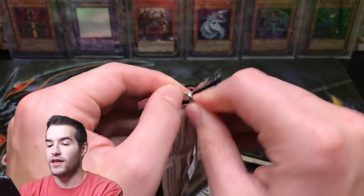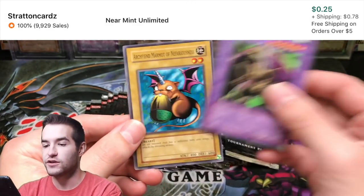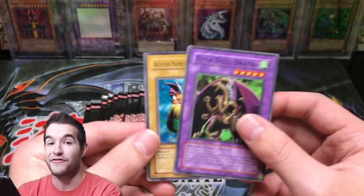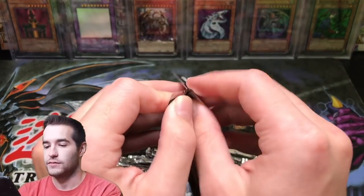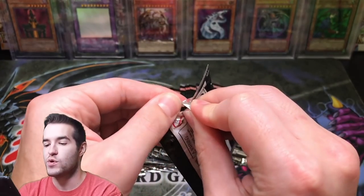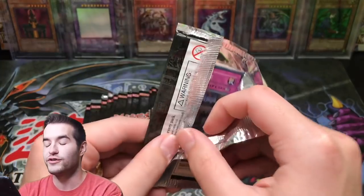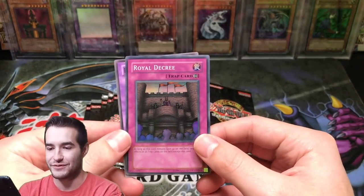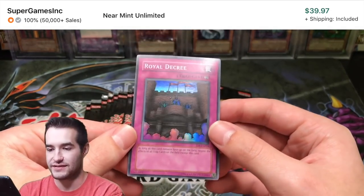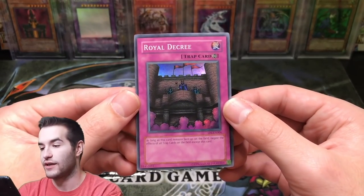Ryusenshi is a pretty good common for TP6. Can we pull Toon Table of Contents? Oh, there we go — Sousa Soldier, that's pretty cool. Fiend Skull Dragon and an Archfiend Marmot of Nefariousness — that's pretty funny. Come on, let's get that Toon Table of Contents. Royal Decree — there's a super rare! We do have a Royal Decree. I actually have this one in PSA 10 as well. It is pretty warped, but still a super rare.